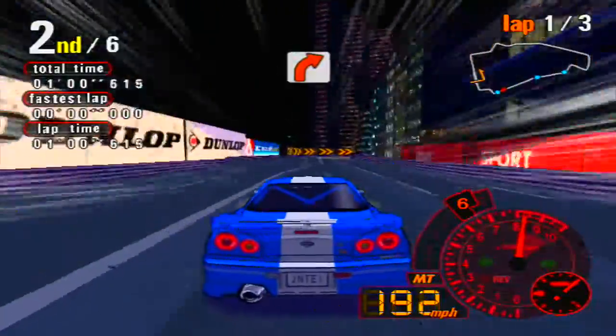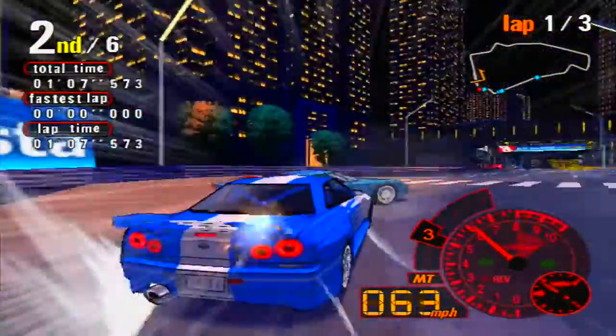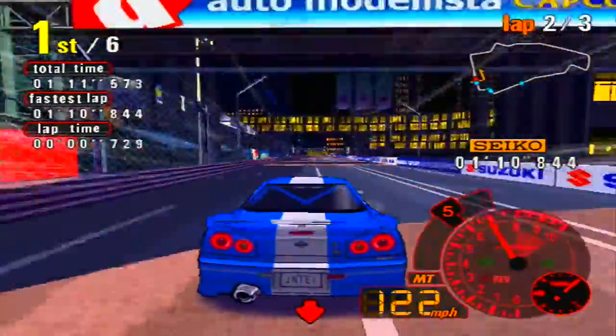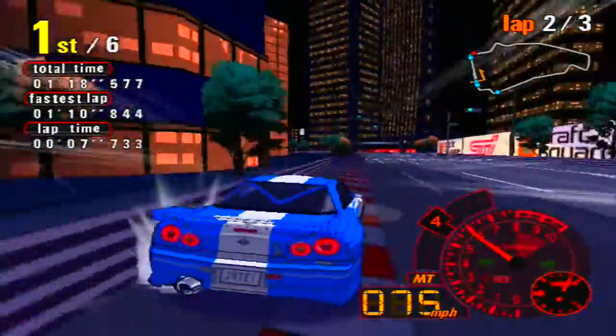We pass the Viper, and yes, that is indeed a Ford GT concept at the front — I just ran into it because it suddenly stopped for some reason. And there we go, our 600-plus horsepower Skyline is now in the lead.